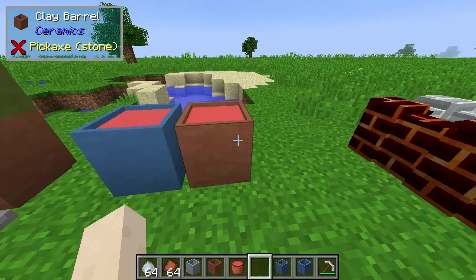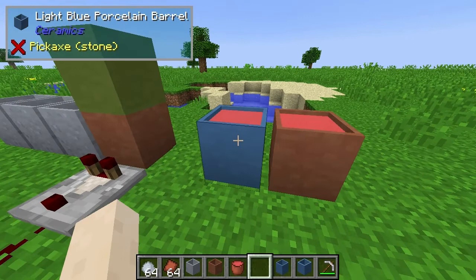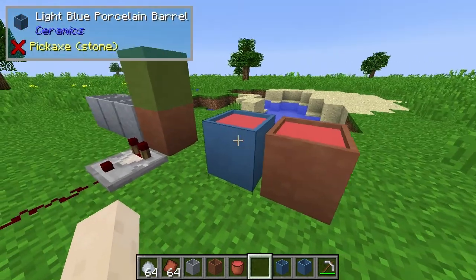What you may want to do is make a clay barrel or a porcelain clay barrel, as these you can actually put fluids in. If we look here, shift-click shows I've got four buckets in the clay barrel. The porcelain clay barrel has six buckets, so it stores quite a bit more.